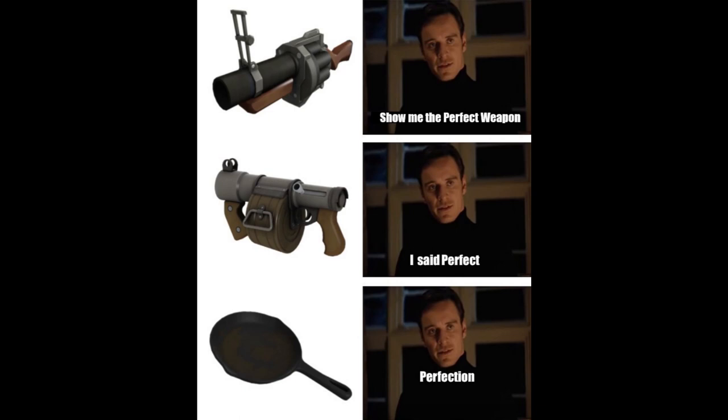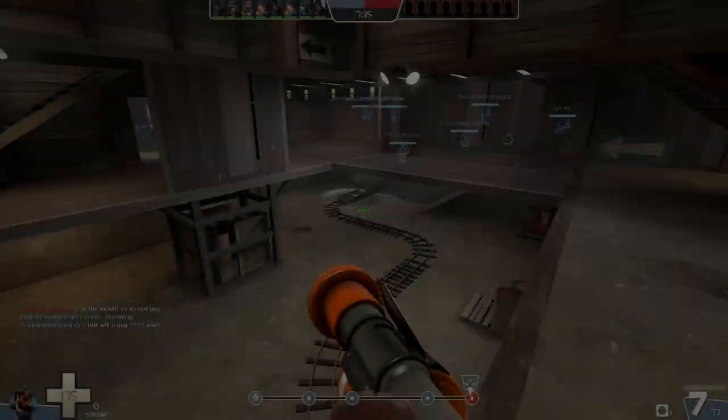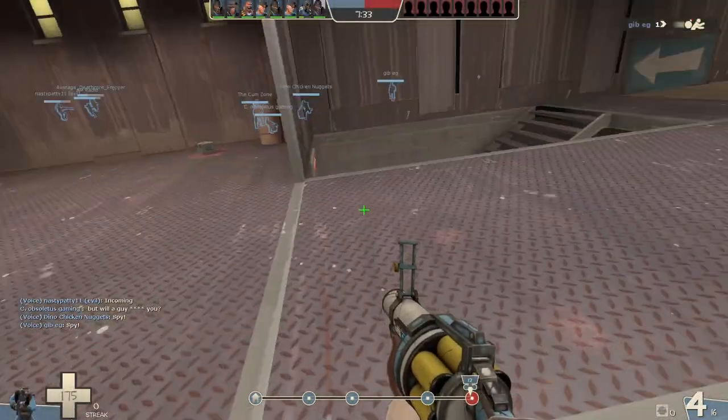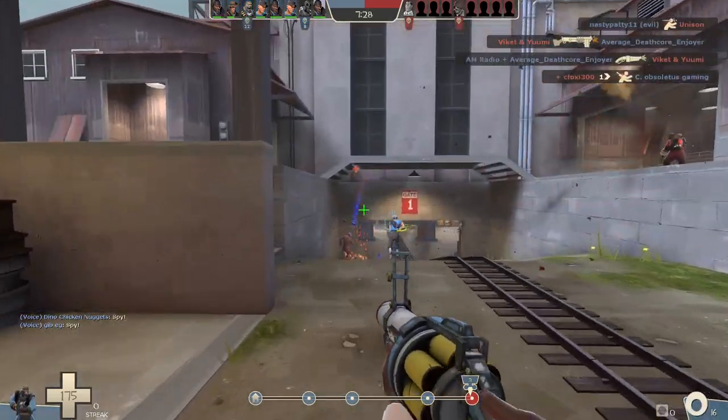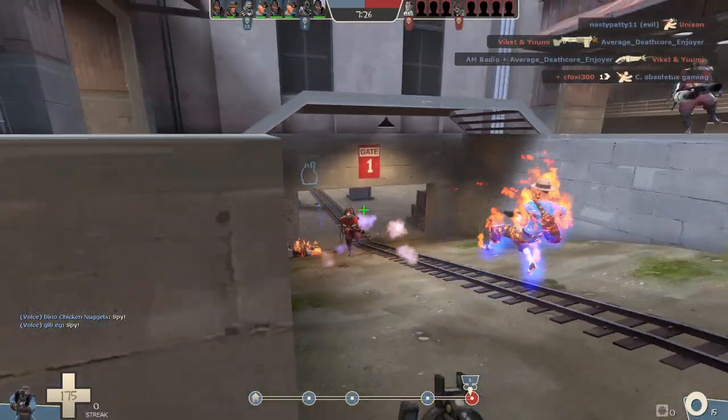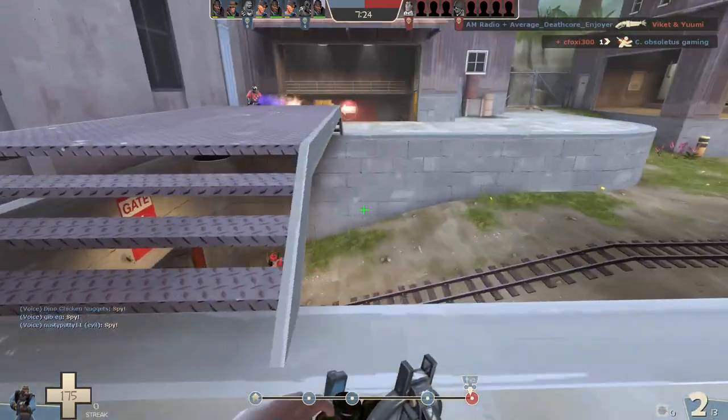So unless you want to try out that new weapon drop you just got or go full Demo Knight, it's hard to go wrong with the trusty old Frying Pan. That's all for now — like the video if you did, subscribe if you don't want to miss the next one. I've been Ian, and this has been my TF2 How to Killstreak guide to the Demo Pan. Thank you all for watching.